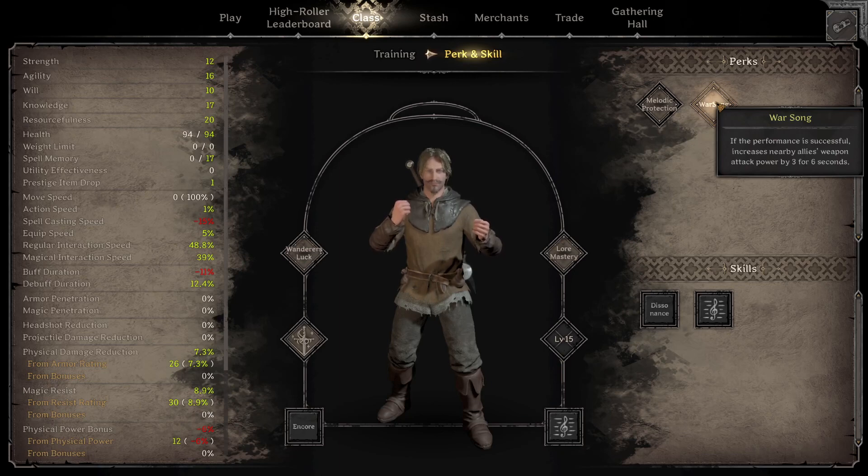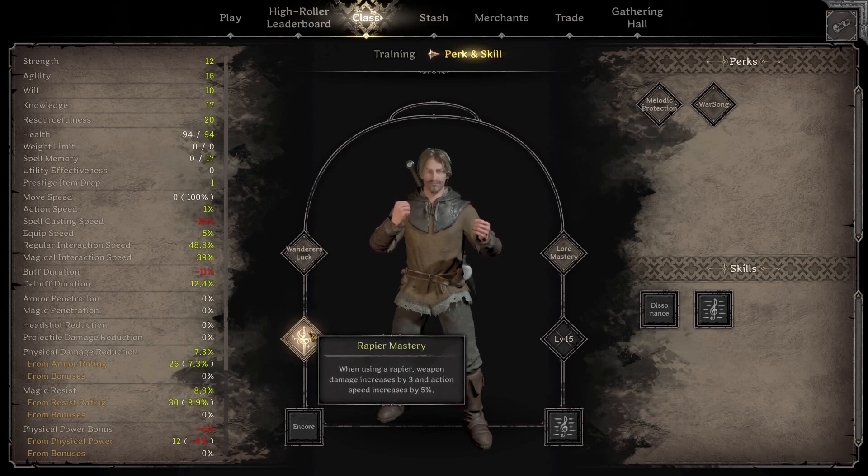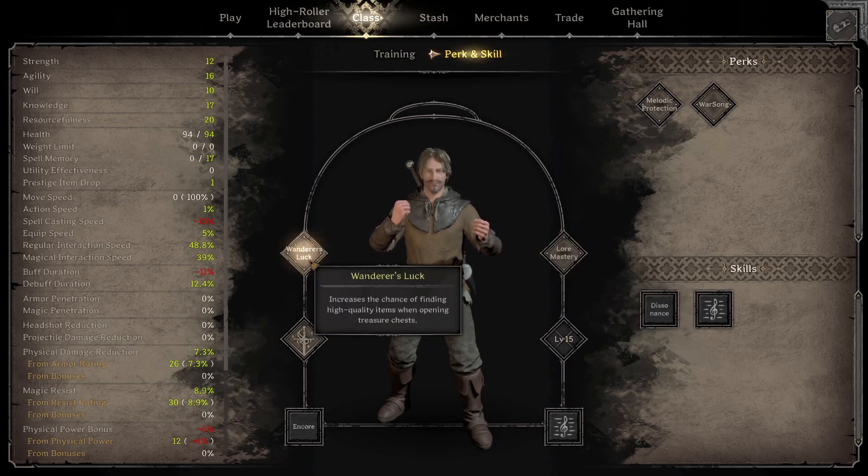Looking at Warsong: when you have a successful song performance, nearby allies' weapon attack power increases by 3 for 6 seconds. Useful for team fights. However, as a Bard, I found there weren't many opportunities to play useful songs when being rushed down by fighters and barbarians. I found it more useful to be a pokey DPS rapier player rather than spamming songs. Honestly, this class is not as useful as a cleric for buffing teammates or healing — Bard is more about NPC manipulation. In a team game Warsong makes sense at level 15; solo, I'd take Melodic Protection. And if you're not using a rapier, swap out Rapier Mastery accordingly.